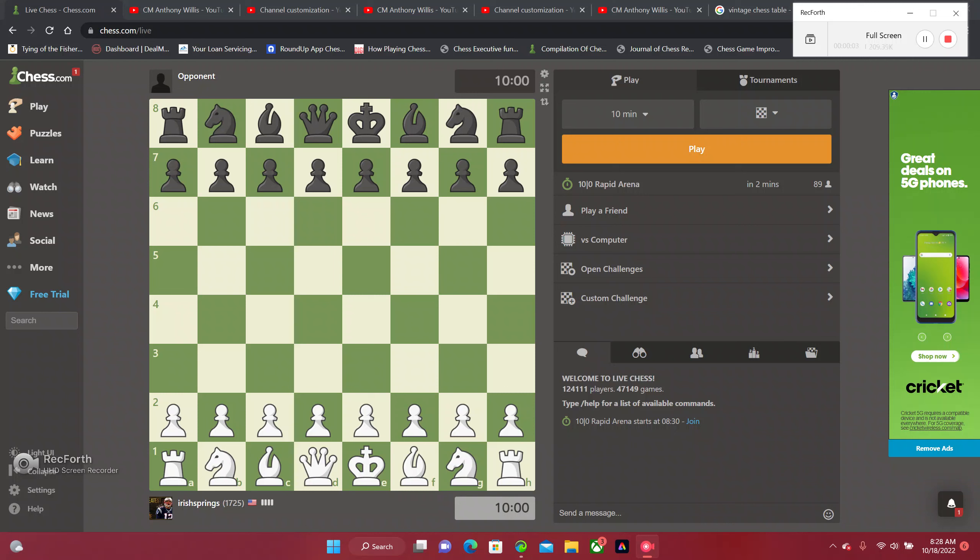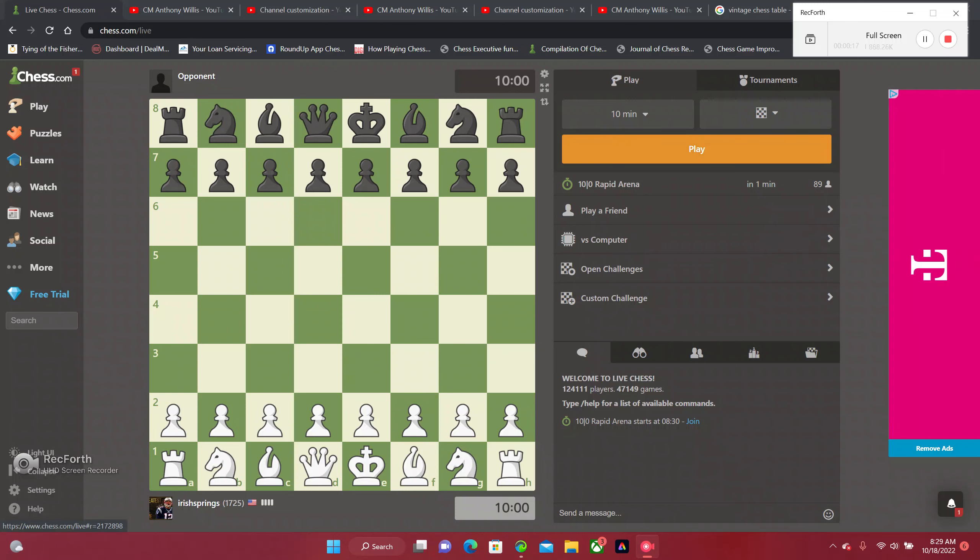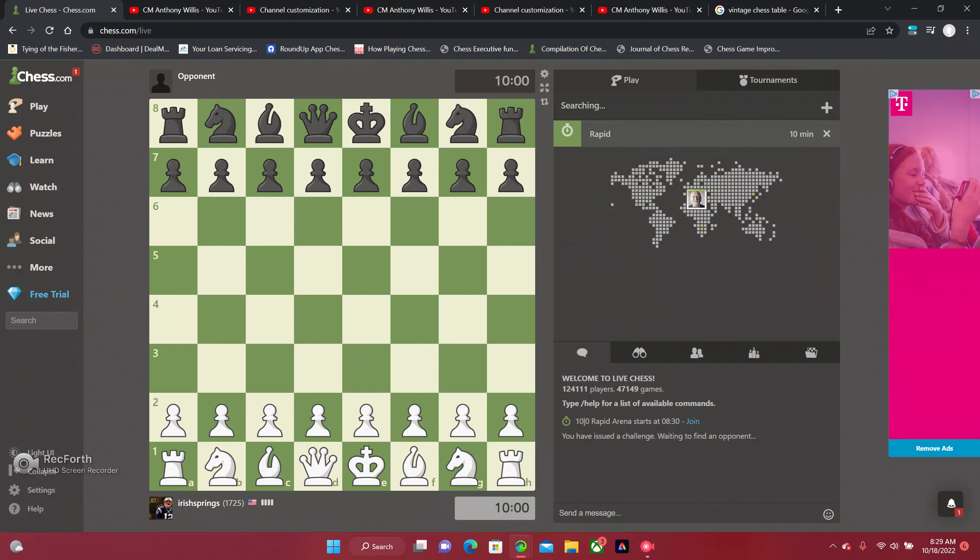All right ladies and gentlemen, welcome to Franchise Chess. I'm about to play somebody straight up - about to have a little bit of fun. We got 10 minute time controls, as you can see my name down here is Irish Springs. Hit play and see what we get.